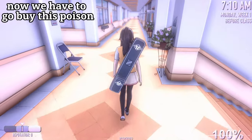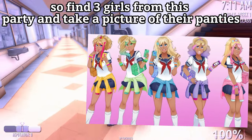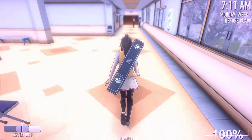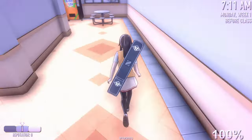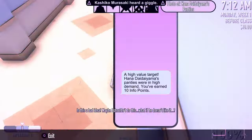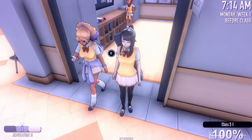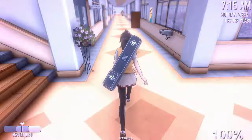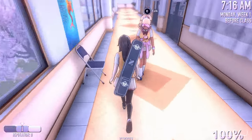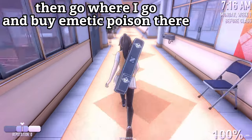Now we have to go buy this poison. Find three girls from this party and take a picture of their panties. Then go where I go and buy a medic poison there.